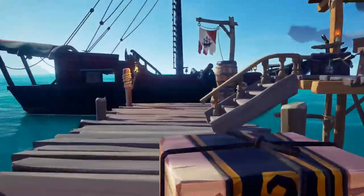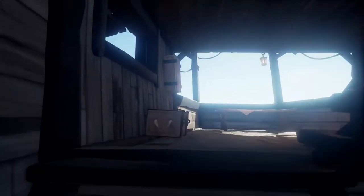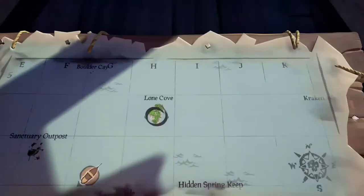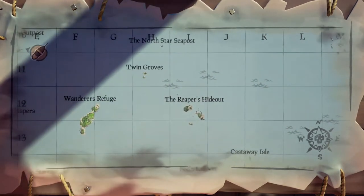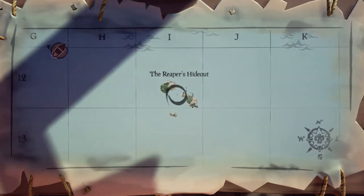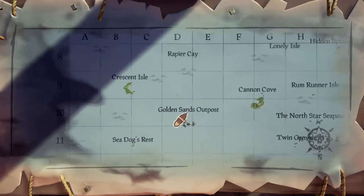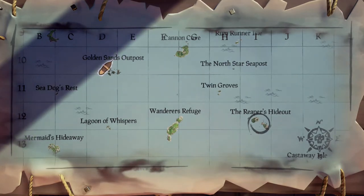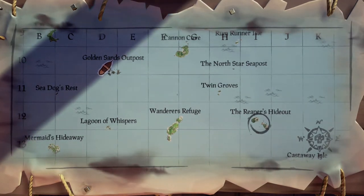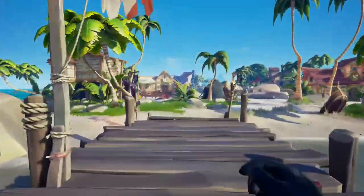We're going to get all this stuff back to my ship and hide it. What I'm going to do now is find the island I have to bring this to — Reaper's Hideout. Reaper's Hideout is where we've got to bring it, and that is southeast from here. See, there's my ship right there on Golden Sands Outpost. And because I opened up a slot in my pocket, hopefully now I can go buy another voyage.